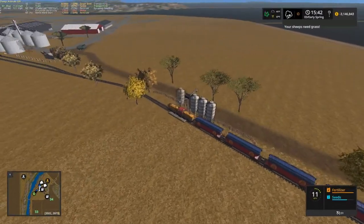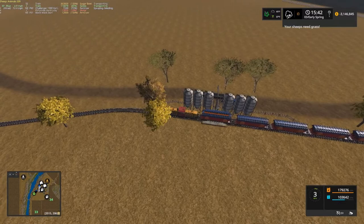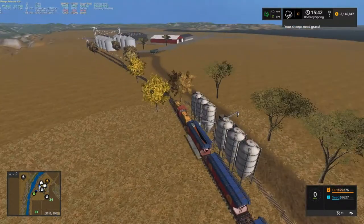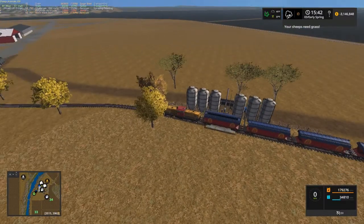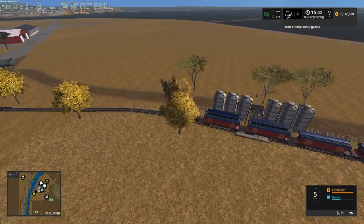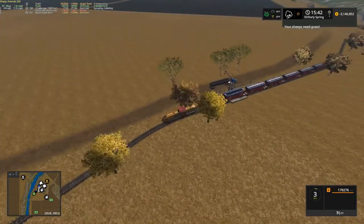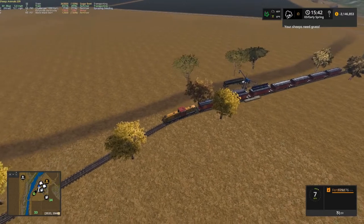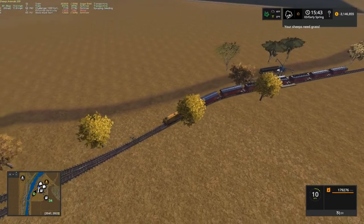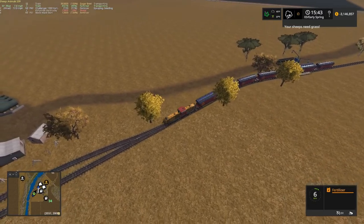Alright, we have made it to the farm shop. We're fixing to drop our first load of seeds right here. Didn't take too long to get up here — about three minutes, seems longer than that. Alright, that's going to be all the seeds. Now we're going to have to go to our last two boxcars, get our fertilizer out. I know we probably don't have enough but maybe we can get it out of debt.